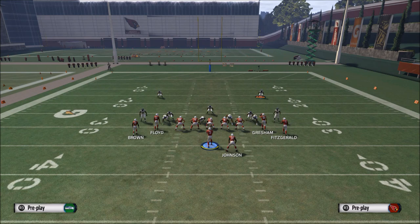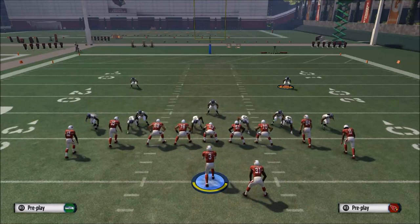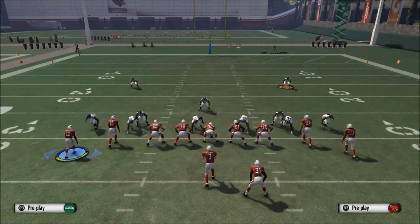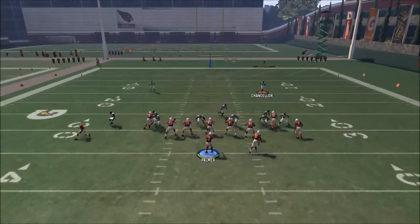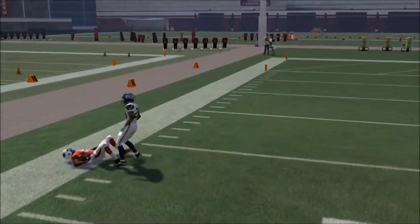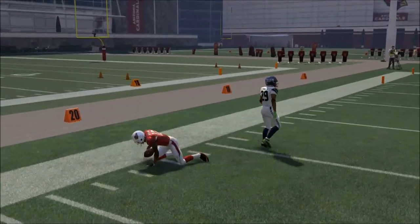The final way is separation technique via motion snap. When you see two high safeties, that's your cue - they're probably playing inside technique, so you want to beat it by releasing to the outside. Call a play with patterns breaking to the outside. Here I have John Brown on a speed out to the left, and I motion him a step or two to get a free release, avoid the jam, and boom - there's a very simple concept to beat man-to-man coverage.